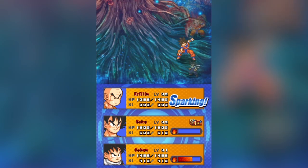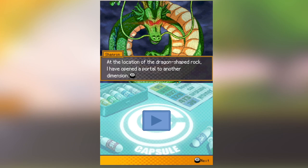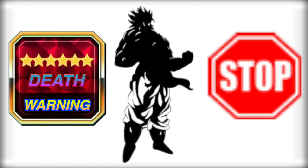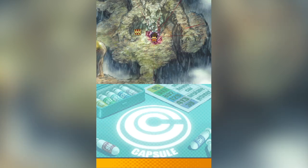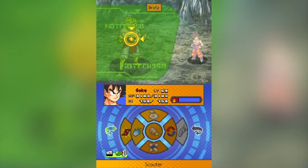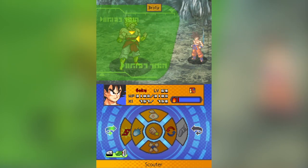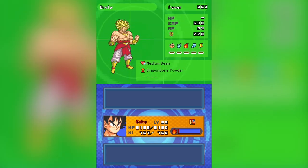Later on in the base game you can collect a special set of Dragon Balls created by Mr. Popo and use them to summon one of the most unexpected bosses ever. Our man Broly is in this game for some reason — I don't know why, but that's awesome. And this man is hard; if you don't have the right level, he will obliterate you.